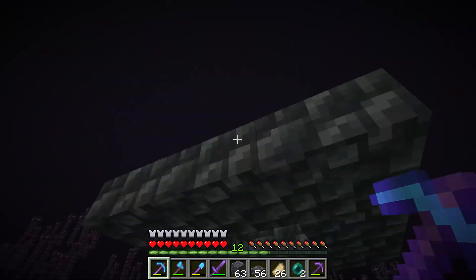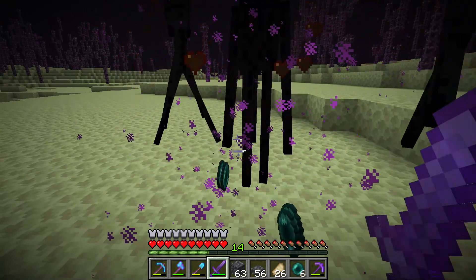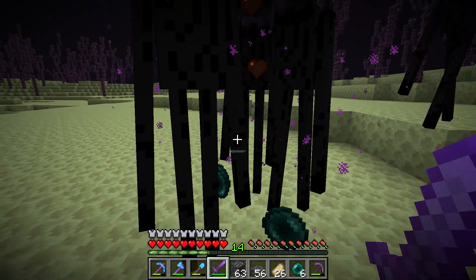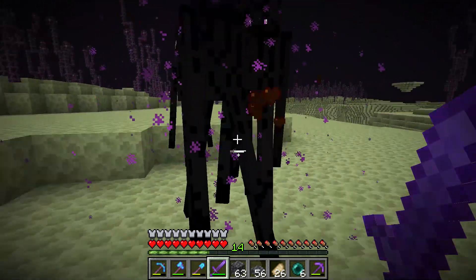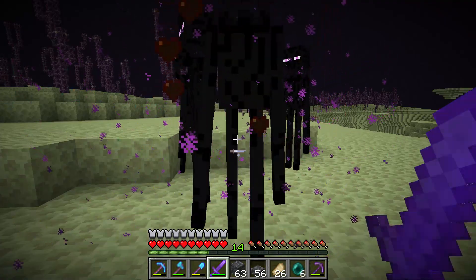So I put slabs on top of me and made room for 2.5 blocks. Then I just look the endermen in the eye and they all come to me — they love me, but they can't reach me because I put slabs exactly 2.5 blocks above me and they can't reach me.